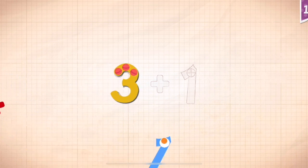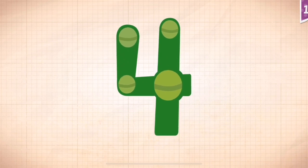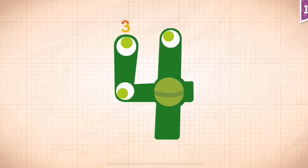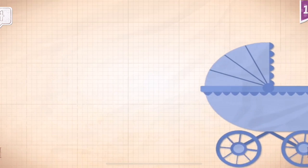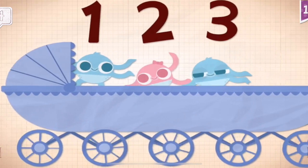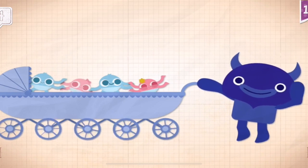Three, three, three. Three. Plus, plus, plus. One, one, one. Three plus one equals four. Touch the monster's eyes to wake it up. One, two, three. Four. Four. Four. Four.